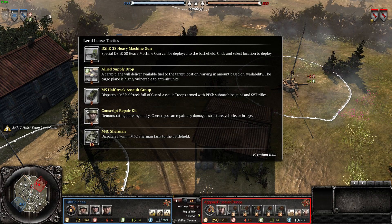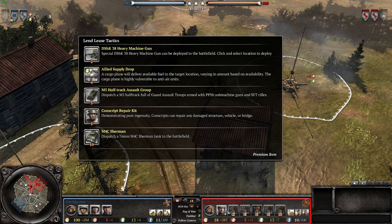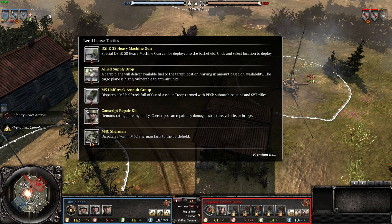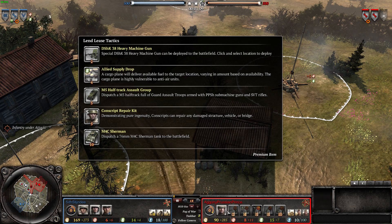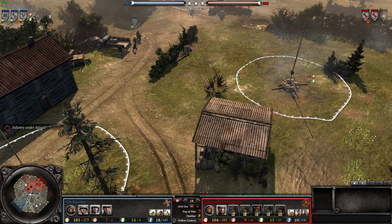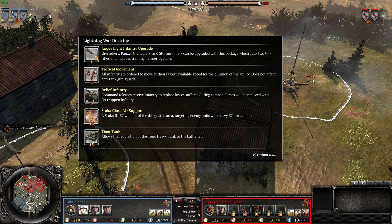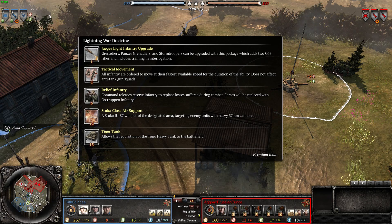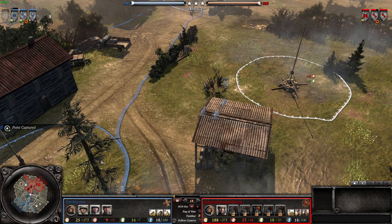Pushing Prince has the Lend-Lease Tactics Doctrine with the Dushka Heavy Machine Gun and Allied Supply Drop. The Dushka is a very good machine gun and can beat any other MG head-on in almost any situation. The Allied Supply Doctrine is great for the fuel increase. The M5 Half-Track Support Group is okay, the Concrete Repair Kit is good for repairing tanks, and the M4C Sherman is an excellent medium tank, better than the Panzer IV. Sif goes for the Lightning War Doctrine with very good Jäger infantry upgrades, brilliant Tactical Movement, and useful Relief Infantry. The Stuka Close Air Support can be deadly versus tanks, and the Tiger Tank is generally strong, beating most heavy tanks in a 1-on-1.